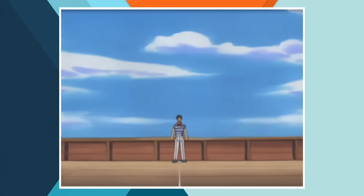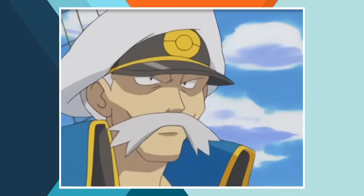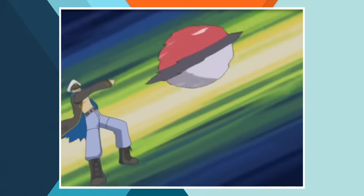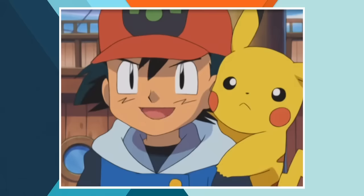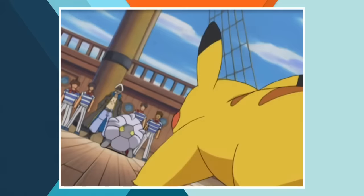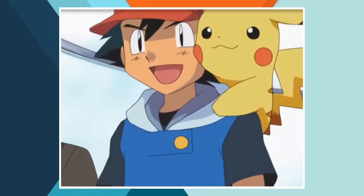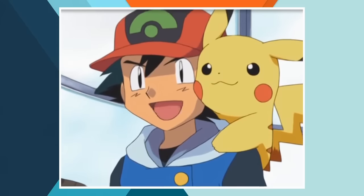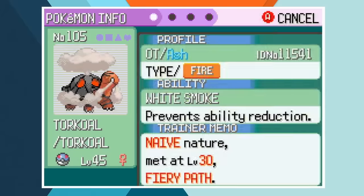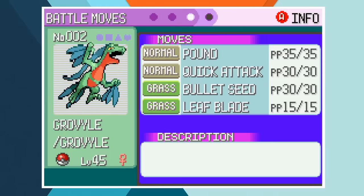Unfortunately the usual complication stands — none of Sidney, Phoebe, Glacia or Wallace appeared in the anime. Out of all the Elite Four and Champion, only Drake made an appearance, and although he did battle Ash it was only a 2 on 2 matchup before the Pokemon protagonist even picked up his final badge. Luckily Ash made a decision prior to the Evergrande conference that makes our decision easy: he decided to go with the Pokemon he has there for the competition. In all of his full battles during the Hoenn Pokemon League, Ash used the team of Pikachu, Swellow, Grovyle, Corphish, Torkoal and Glalie.